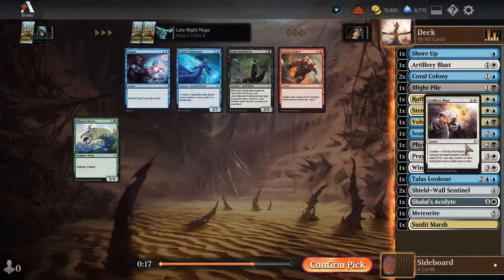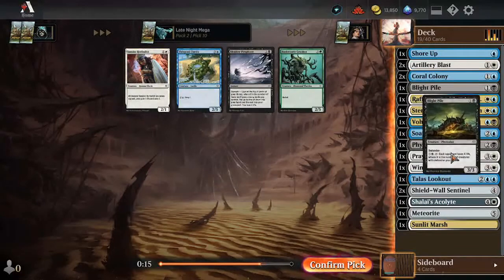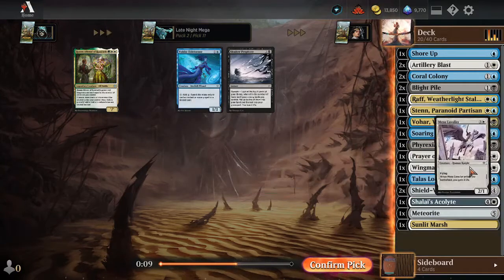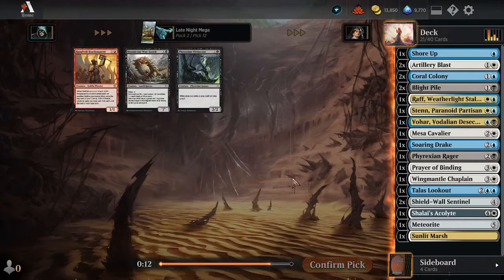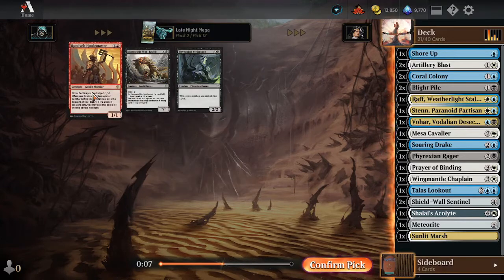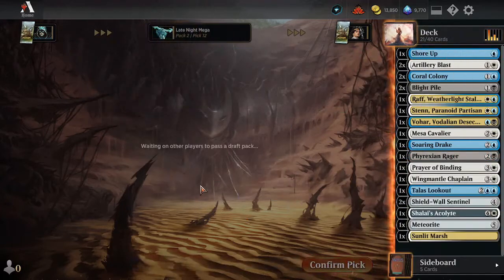Another Artillery Blast — that would be okay. Oh, Blight Pile came back! I'll take the Cavalier here — another reasonable three-drop. I don't think we're playing any of these other cards, so I'll take the Rare anyway.